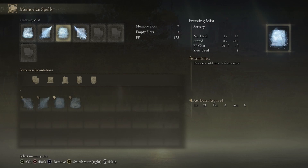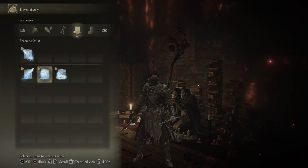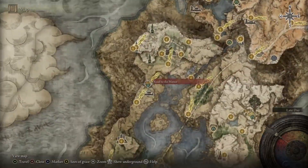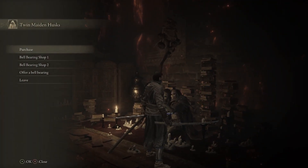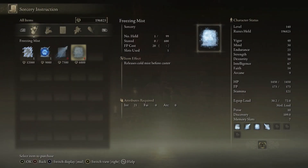To get Glintstone Ice Crag and Freezing Mist, you need to get them from Seluvis — he will be selling them. You need to either complete his questline and do all the creepy things he wanted with his dolls, or you can wait until the end of Ranni's questline. When you go back to the Three Sisters to his rise, which is located right here, he'll be dead. My assumption is that either Blaidd or Ranni found out and killed him. You'll be able to loot his body and get his bell. Once you get the bell, come back to the Roundtable Hold and give it to the Twin Maiden Husks, and you can go to his store and buy both of these spells.